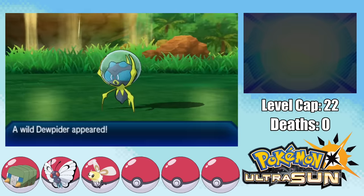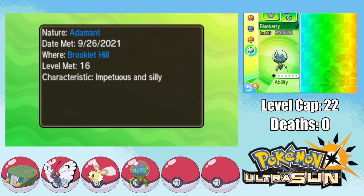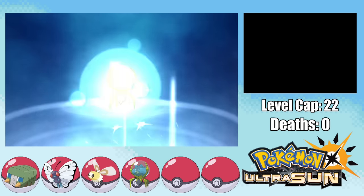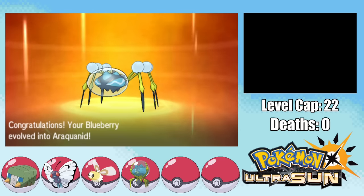After the Totem fight, we're allowed to get our encounter at Brooklet Hill, and I find a Dewpider right away, which I capture and name Blueberry. Not only does it have the Water Bubble ability, which boosts Water-type moves by 100%, but also an Adamant Nature, which is perfect. Since our newly captured Dewpider evolves at level 22 — which also happens to be the level cap — I do a bit of leveling up, and we finally have ourselves an Araquanid. The team is really starting to look like something now.